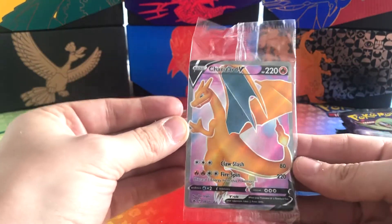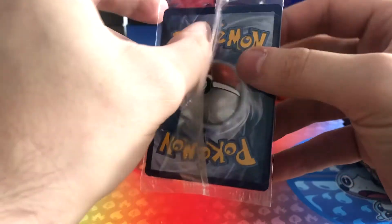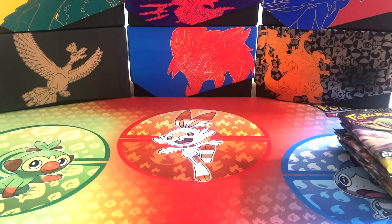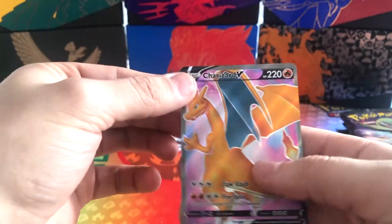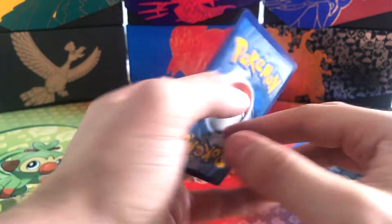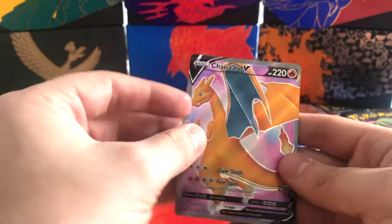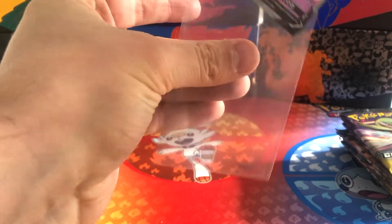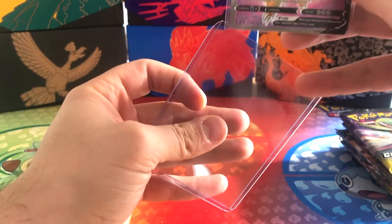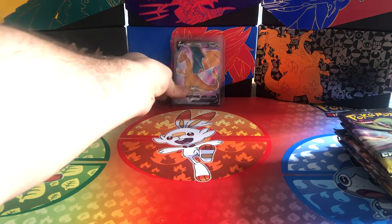In here is a fantastic Charizard V Full Art card. I'm going to open this because the plastic packaging isn't the best protection. So I'll slide him out. The bordering looks okay — it's moved to the left a little bit, so it's not fully 100% centered, but it's pretty near. I'd give that potentially a 9. Pop Mr. Charizard V straight into a sleeve to keep him nice and protected.